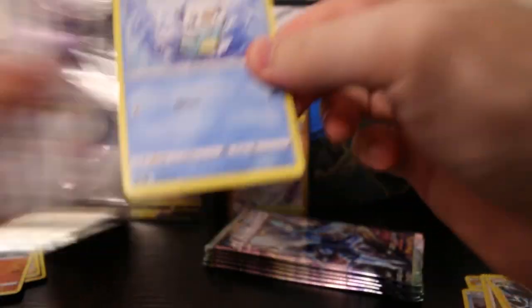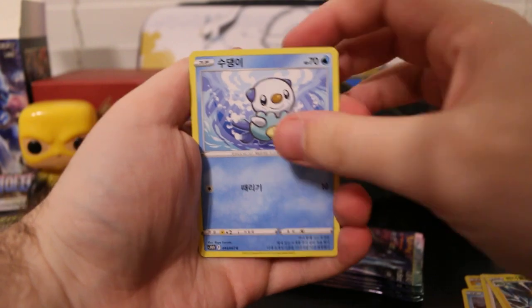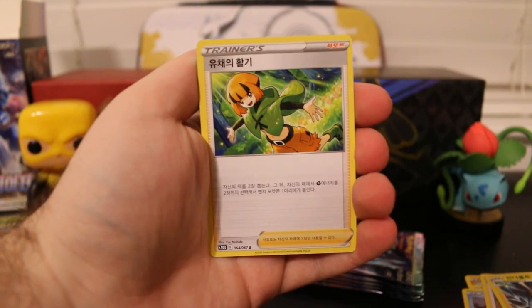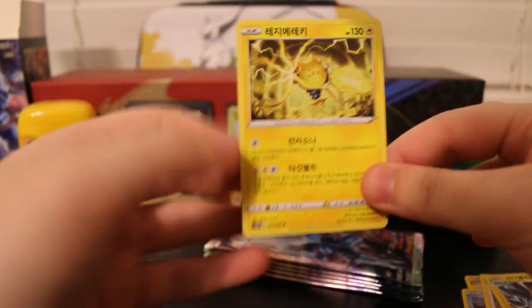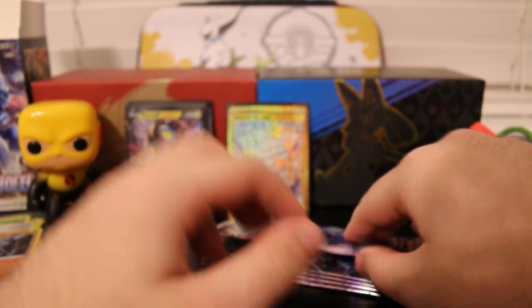We're down to just a few packs left. Let's see if we can get some better pulls — maybe another Secret Rare, some more Vs, anything would be appreciated. We've got Oshawott, Squovet, Quilava, Gardenia, and another Regilecki. That's our third Regilecki of the day.